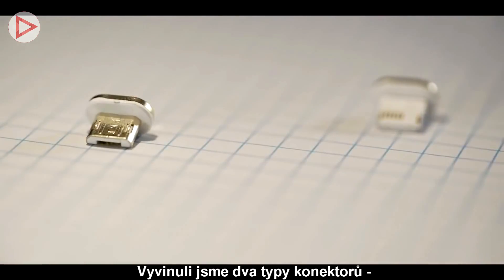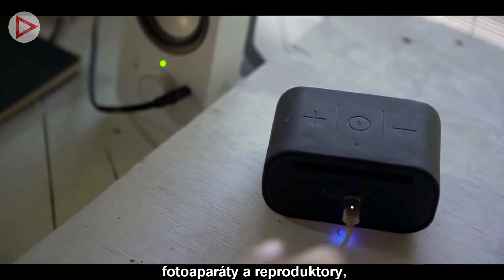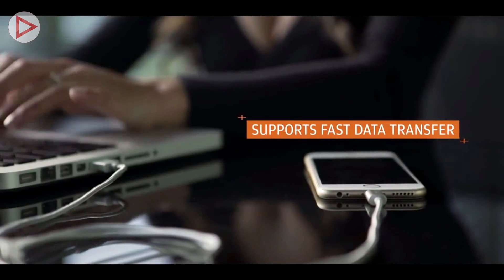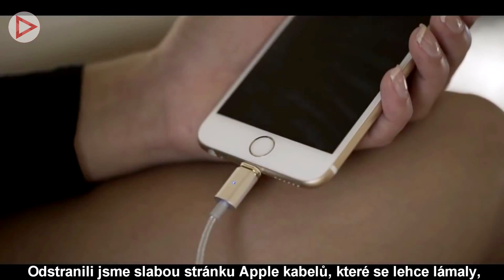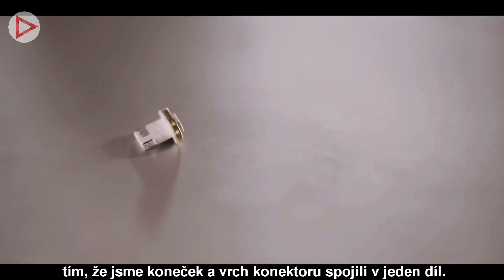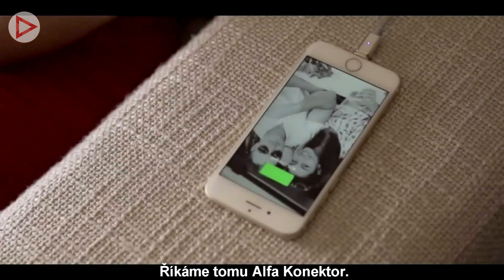We've designed two tips: one for micro-USB devices such as Android phones, mini cameras, and speakers; the other for Apple products. We've removed the weakness of your traditional Apple Lightning connector tip, which snaps off easily, by combining the tip and base into one piece. We call this the Alpha Connector.